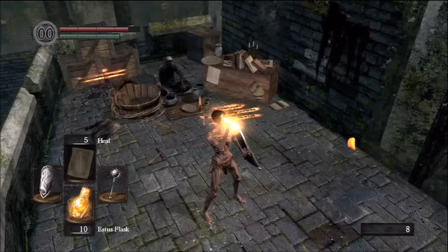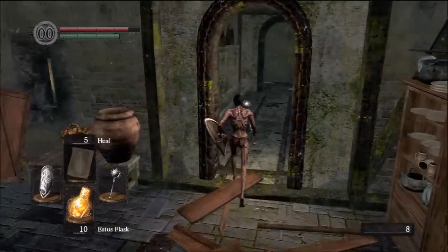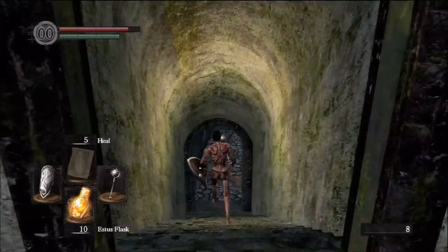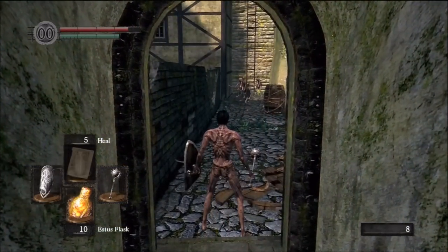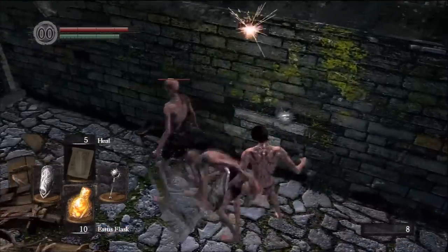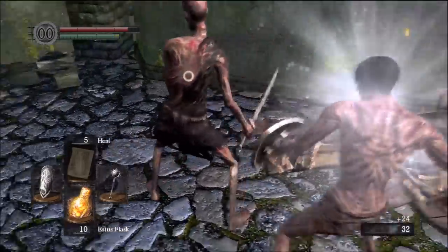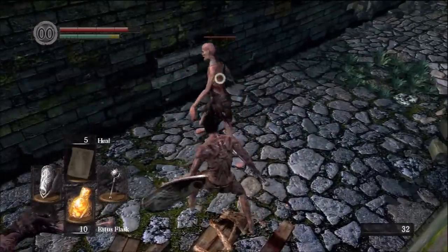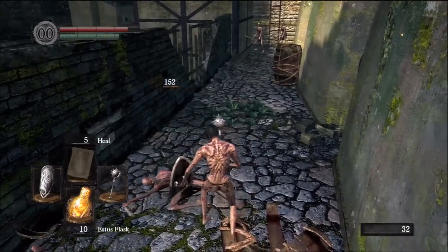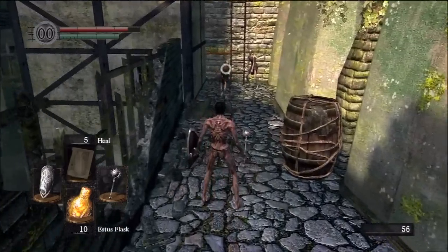Now we're going to heal up. There's one more secret area down here with a couple more items. Right here, I'm going to show you one of the absolutely wonderful traits of the backstab. Wait for the other guy to attack — the invincibility frames of the backstab and the parry are invaluable. Because I was in that frame performing that critical, his attack went straight through me. Very useful in mobs.